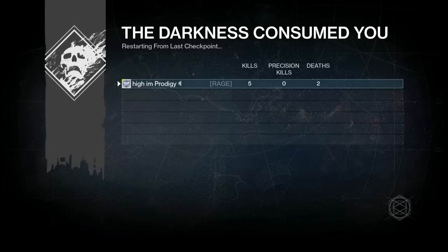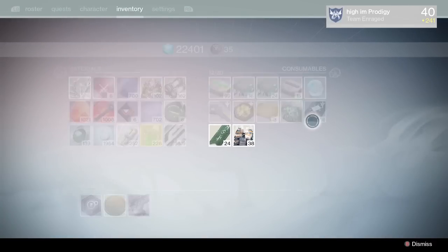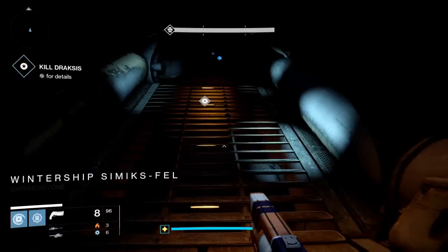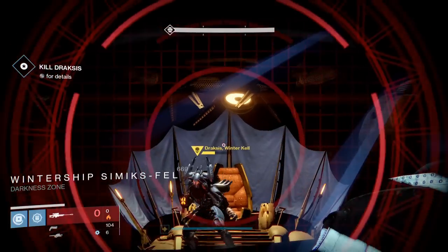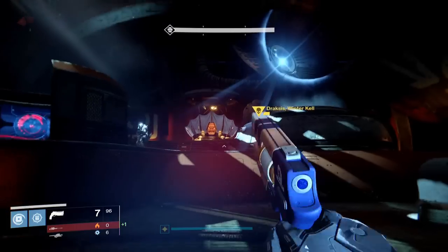Instead of popping one coin, I'll pop two. So I'll go to inventory and go one, two. Again, you can buy these from Xur. Then hopefully you can get an exotic engram this time — one, two, three, four.